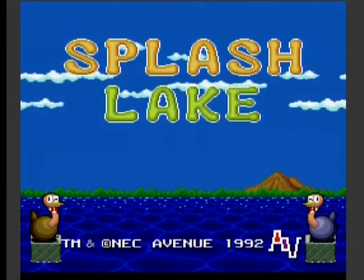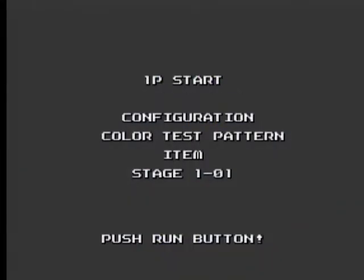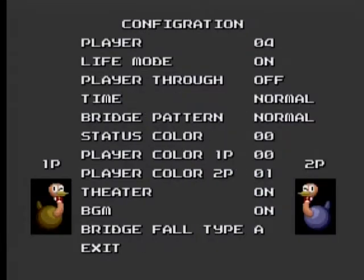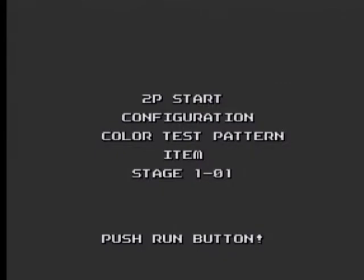Hello again. Today we're going to take a look at Splash Lake for the TurboGrafx CD. This is a fun little puzzle game. You play an ostrich and you basically have to clear the level of all the little critters or animals in order to progress through harder and harder levels through multiple boss stages.